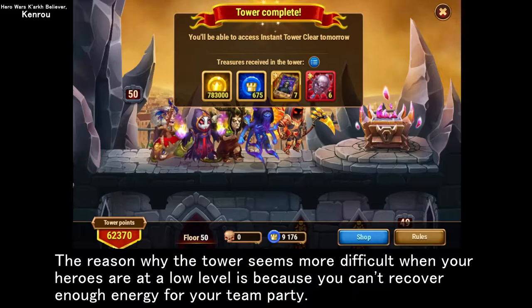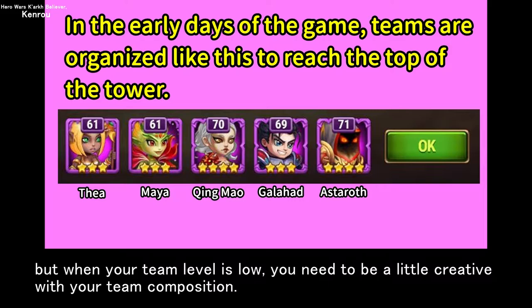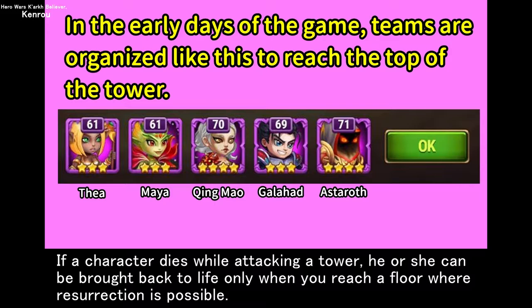The reason why the tower seems more difficult when your heroes are at a low level is because you can't recover enough energy for your team party. You can reach the top floor with your favorite team composition that you use in normal campaigns or in the arena, but when your team level is low, you need to be a little creative with your team composition.